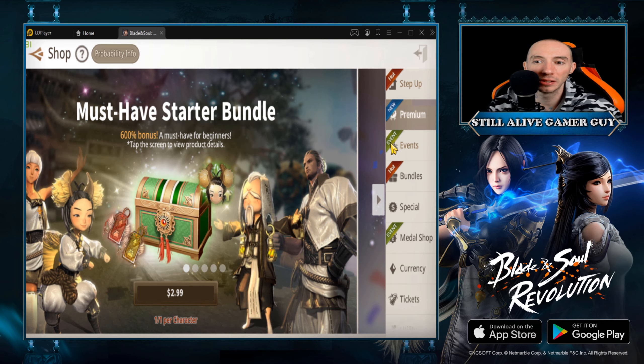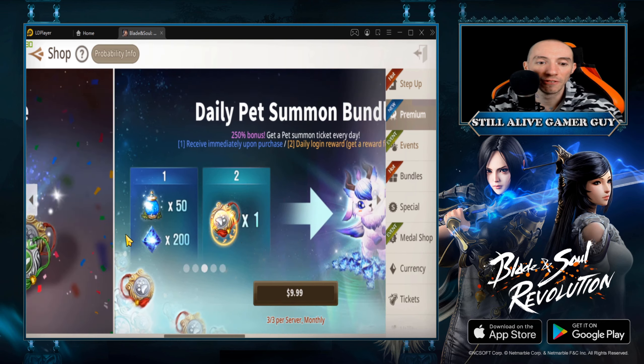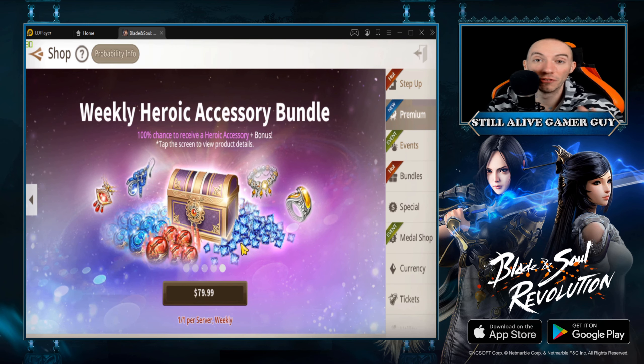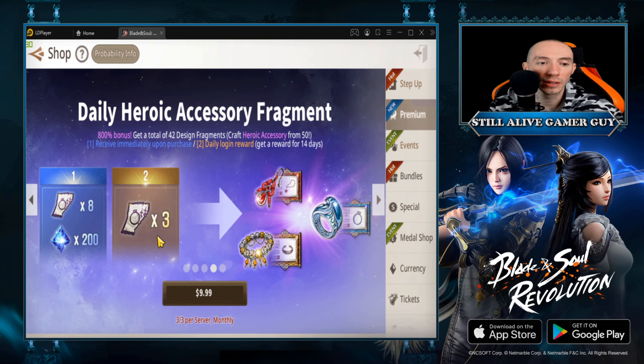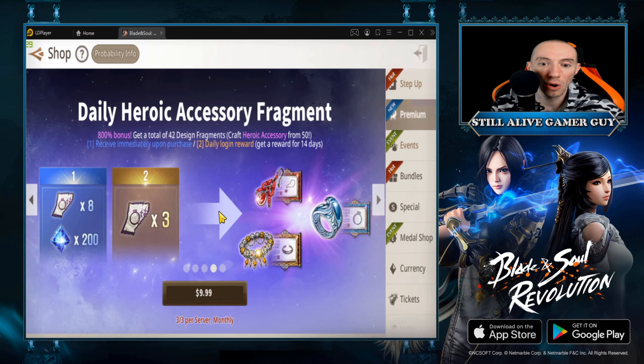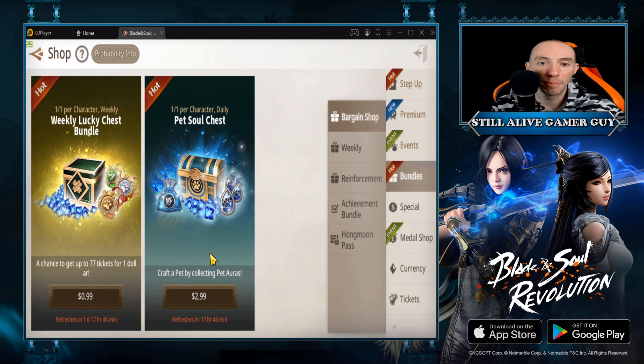Next are the premium ones — a bunch of small ones: $2.99, $4.99, $10, another $10, and an $80 pack. If you're a big spender, that $80 one is going to get you a ton of value. The one I really like is the daily heroic accessory fragments — that $10 one is really good. For $10 you're going to get eight heroic accessory design fragments. Out of all these I would suggest this $10 one — it's in the middle ground, you don't have to be a huge spender.